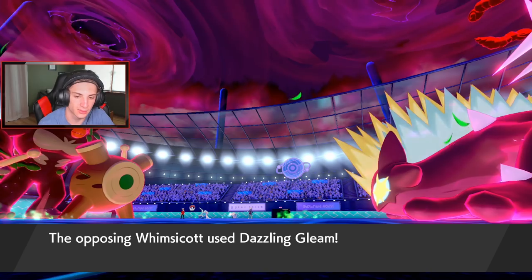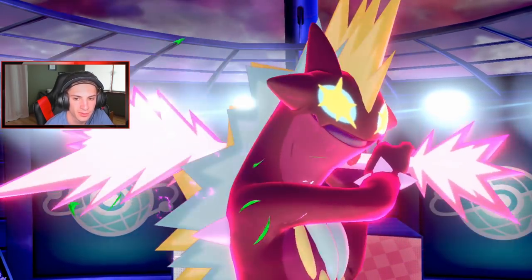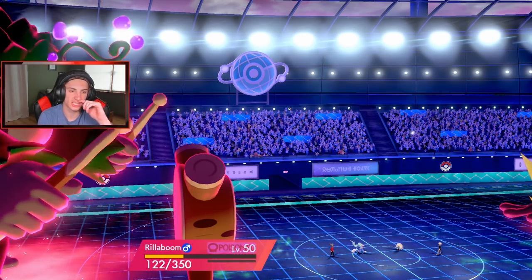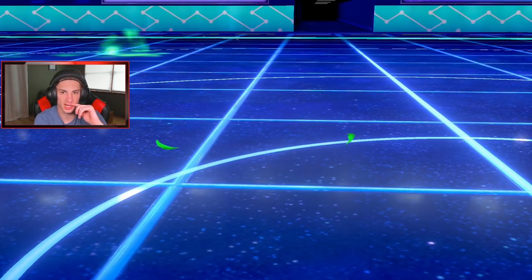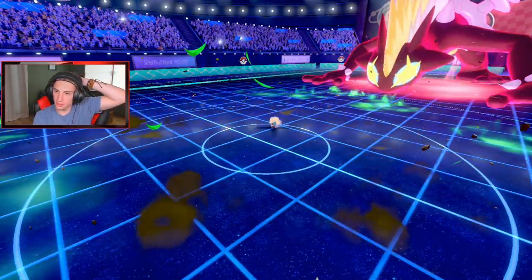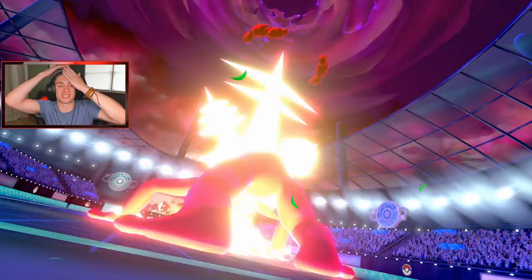Going for the Ooze — Gleam comes out! G-Max Stun Shock going onto my Primarina. I think he was reading the Max Guard. This can be good for us unless we're paralyzed — wait, Poison? That's fine by me. Primarina faints and Toxtricity goes down here! Toxtricity gone! I changed my move at the last second — he was looking for that Max Guard and we're rocking out.